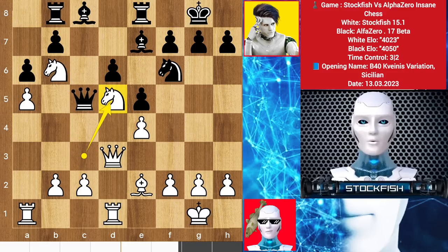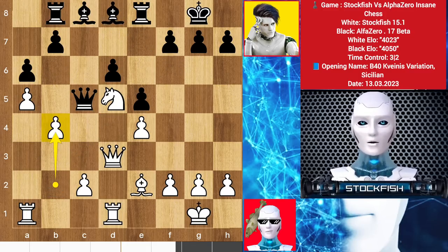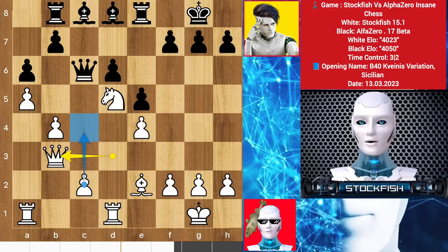Rook slides, knight jumps into D5. I want to play B4, then bring the rook to get active on the C file. I can also push the F pawn to stabilize the situation. Alpha takes the knight, knight takes D5, bishop backs. I played B4, queen backs, queen slides to B3.